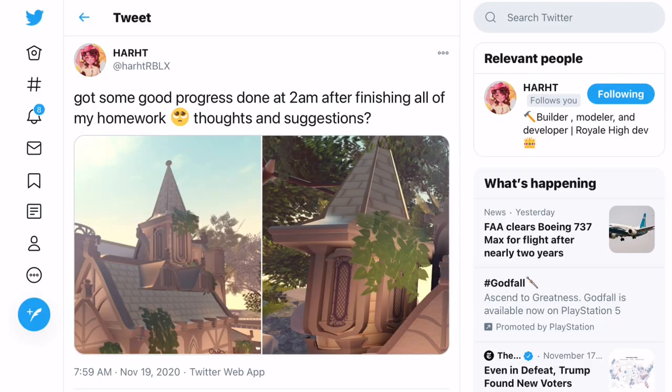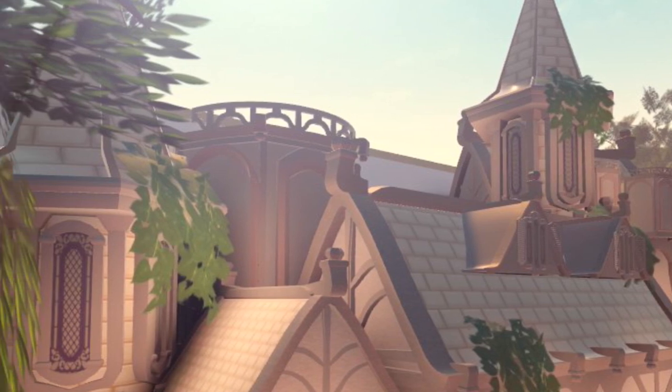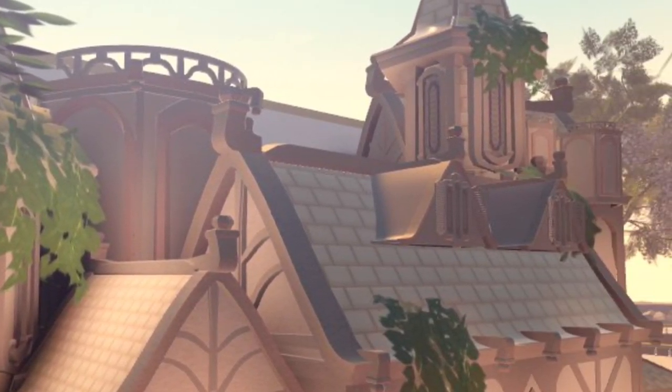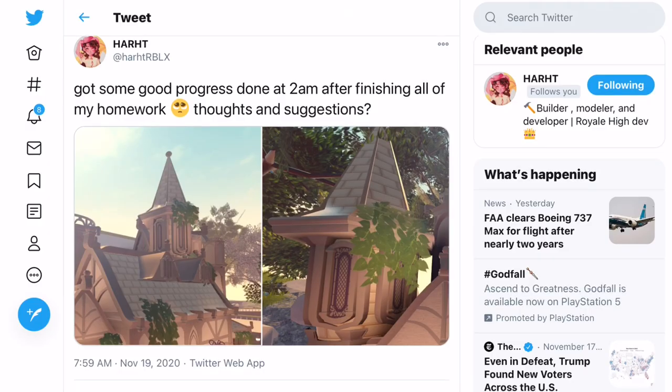If you go and look at the next tweet made by Hart Roblox, it says 'got some good probes done at 2am after finishing all my homework — thoughts and suggestions.' You can see this village area over here. Hart did say before that this was all part of the village area. I'm not sure exactly what this building is — maybe it's like the village town square or something. There's a giant building, several doors, some towers, and what looks like a road to the right.